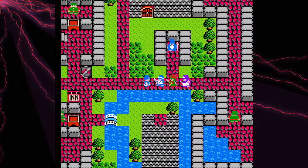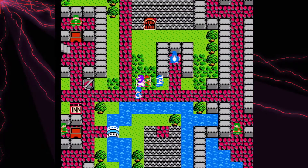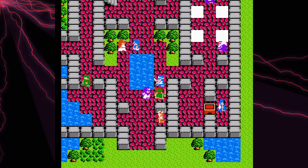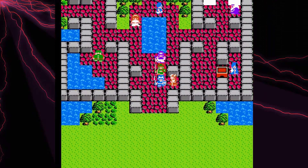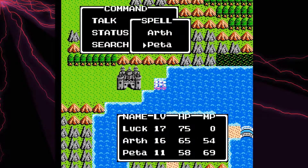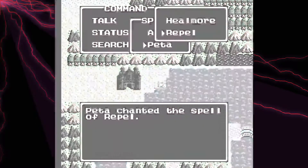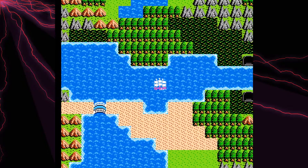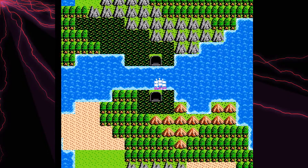We only have the silver key right now, and I don't even think there's an item shop in this place. Anyway, we need to pretty much head to the edge of the world to get more keys, so we're gonna go do that. There are three more keys we need to get, all opening different doors.